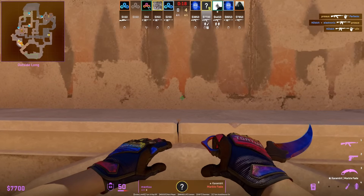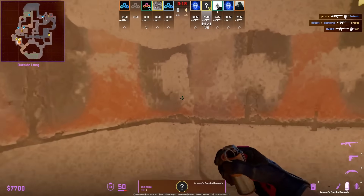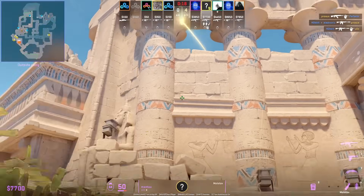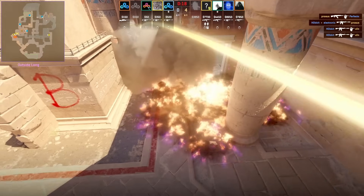In the last video, I showed Config trying two Molotovs off in front of cave and connector, but his Molotov missed. Montu shows the right way, and it involves using the same lineup as the right platform smoke.